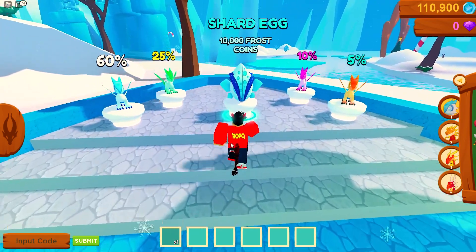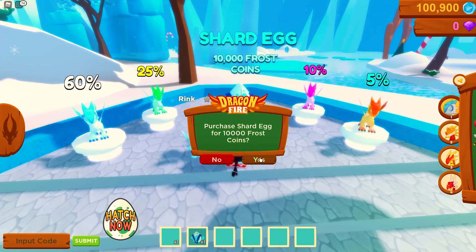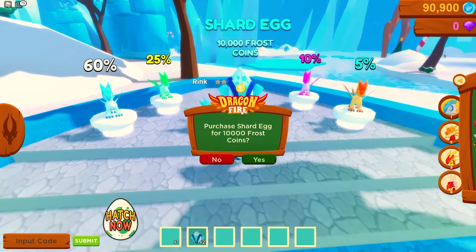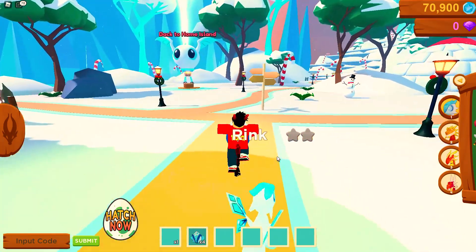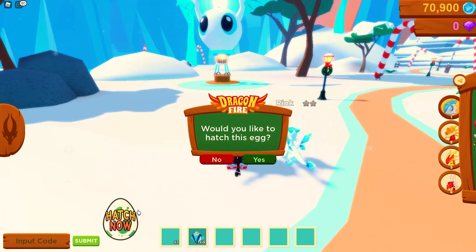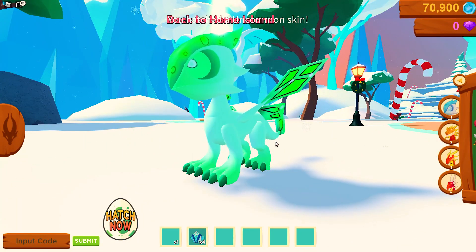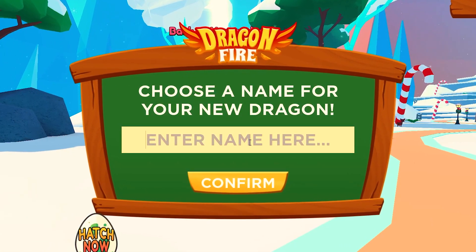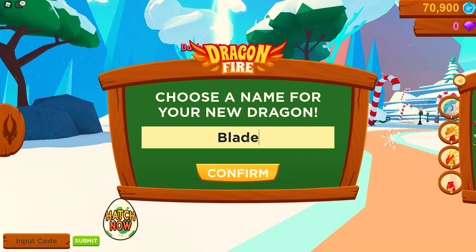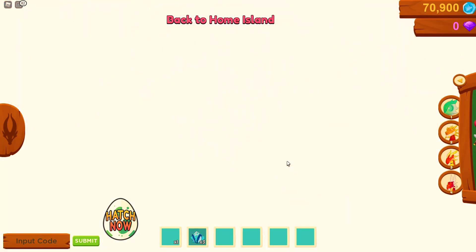I've got something else in my inventory too. Let's get another egg — I'm gonna buy a couple more, let's just do it. We've got four eggs, let's open them all. Second one — we got the uncommon! Pretty sick. This dude is a green ice type — I'm gonna call him Blade, because when I said green ice I thought of a blade of grass. Hey Blade!